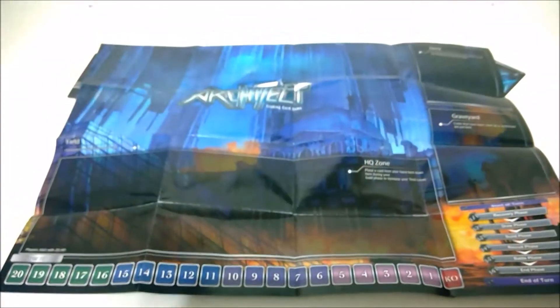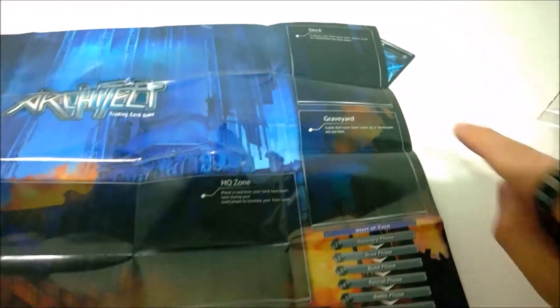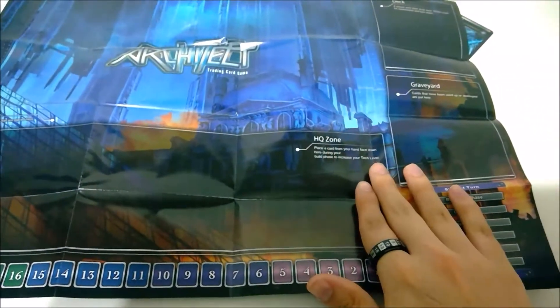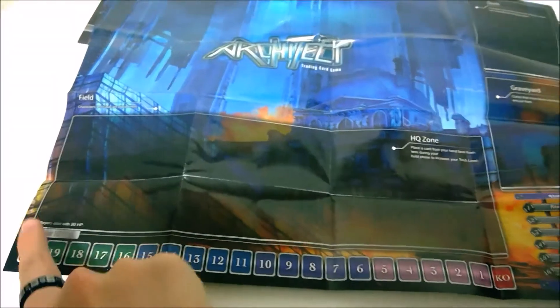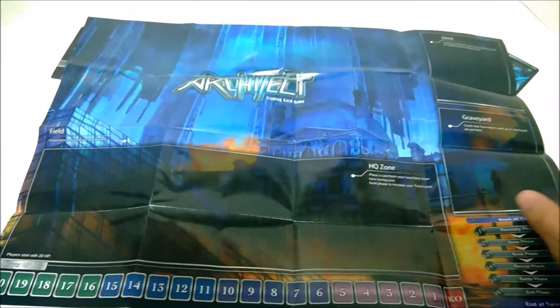Here is the playmat. The field's pretty simple. You have the field, deck, graveyard, and the turn order: recover, draw, build, recruit, battle, end. Your HQ zone is where you play cards face down to basically pay for things. Then you have your HP — you start with 20 life in this game, just like Magic. Pretty simple.